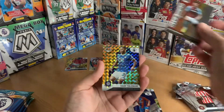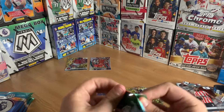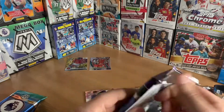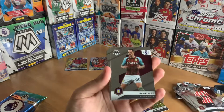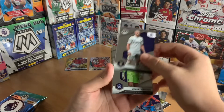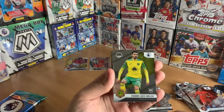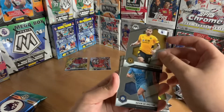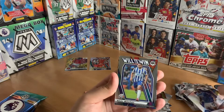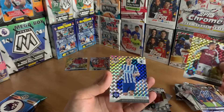Third pack out of six. Danny Ings base, Trent Alexander-Arnold rookie card, Michael Olise, Jack Harrison for Leeds, Robert Sanchez, Costa Semikis, Pierre-Emile Hojbjerg, Ruben Neves, Kevin De Bruyne. Frank Onyeka rookie card, base Yuri Tielemans, Neil Maupay, Will to Win Pablo Fornals, reactive gold, and what looks like a reactive silver of Lewis Dunk.